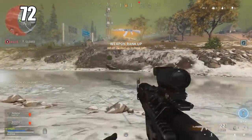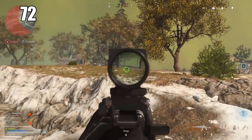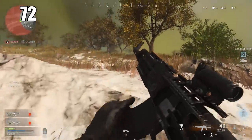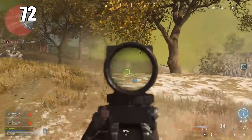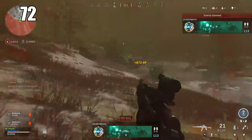Number 72: Crouch walking can slightly dampen the audio that your footsteps put out. It isn't dramatic compared to regular walking, but if you really need to keep a low profile and stay as quiet as possible, crouch walking is not a bad idea, especially if you don't want to flat out go prone.